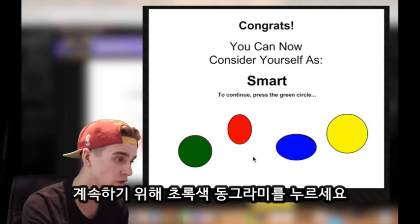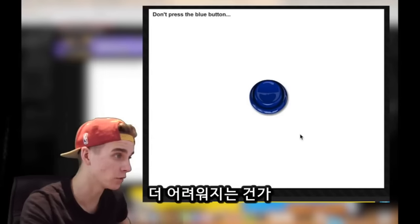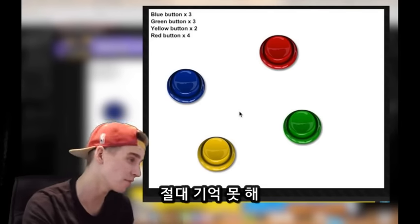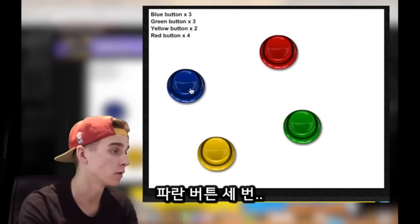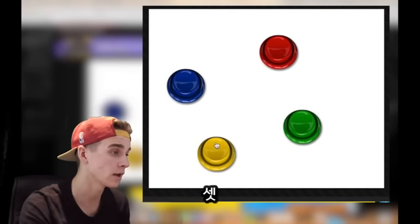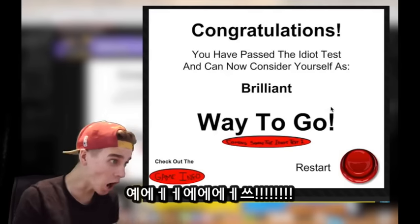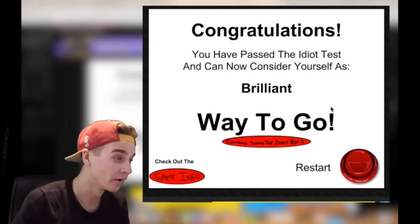To continue, press the green circle — there. Don't press the blue button. Press the yellow square to continue. Blue button three, green button three, yellow button two, red button four — I'm never going to remember that. Blue button three: one, two, three. Green button three: one, two, three. Yellow button two: one, two. Red button: one, two, three, four. Yes! Congratulations, you have passed the idiot test. You can now consider yourself brilliant!